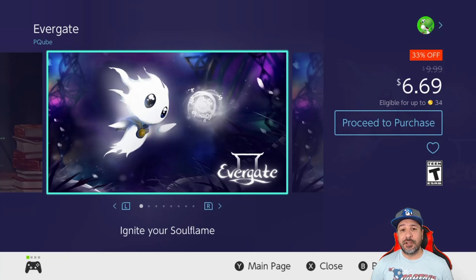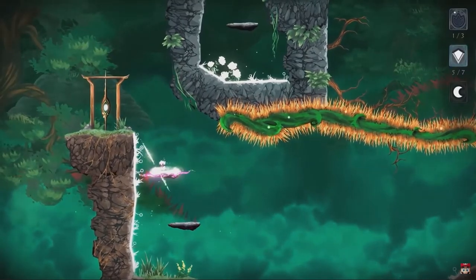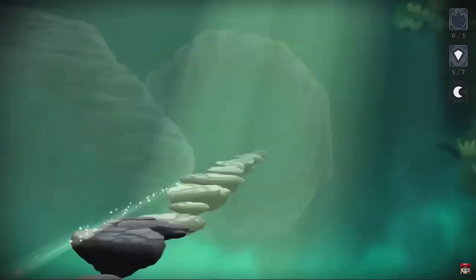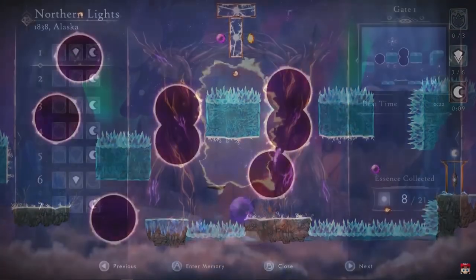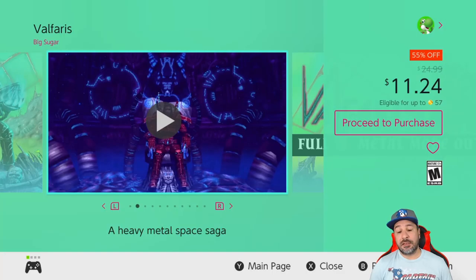Next, Evergate is still 33% off at $6.69. This is a truly beautiful 2D puzzle platformer with stellar gameplay, and at this price it is honestly a steal — I would even recommend this game at its full price of ten dollars.